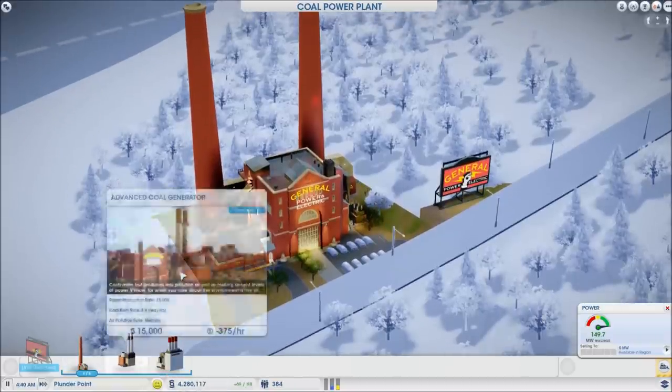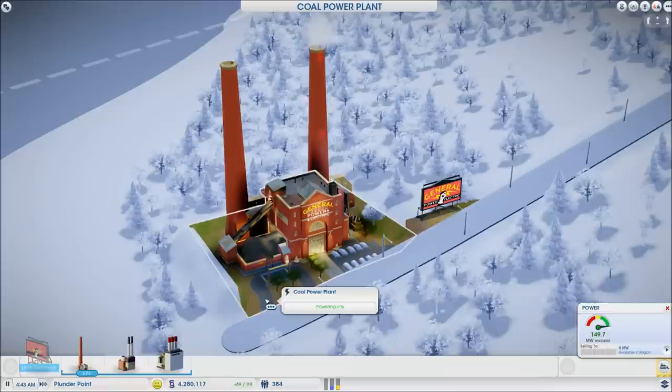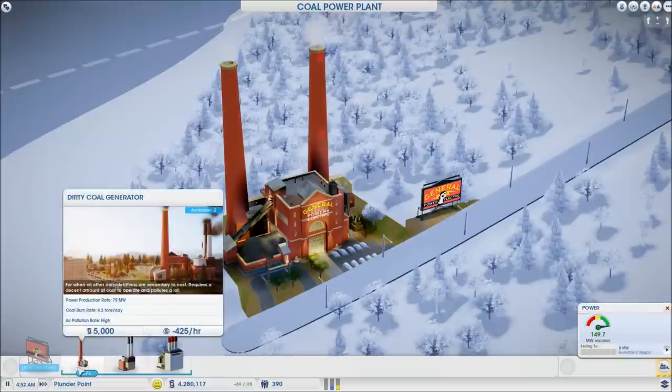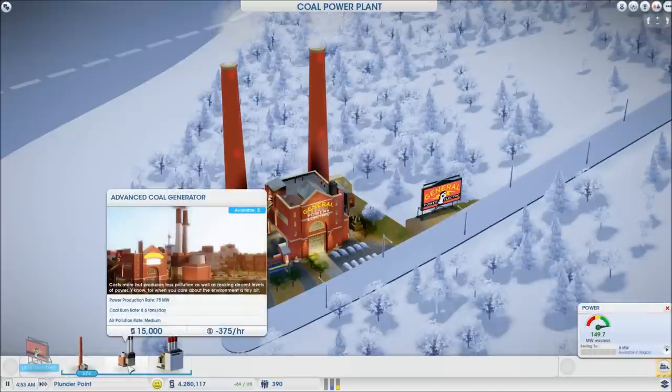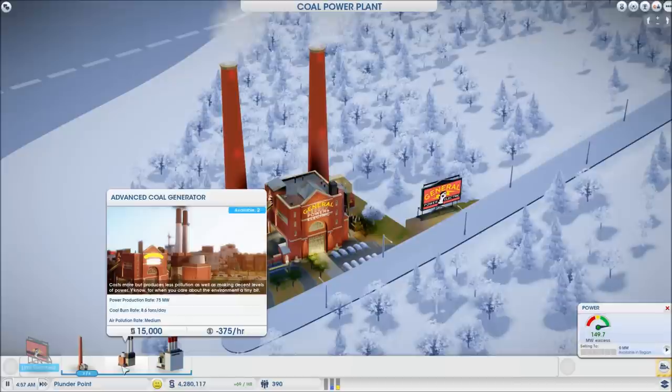There's also the advanced coal generator. Let's place the dirty coal first so you can see what it looks like — it's just like the one you start out with, so don't worry about placing it right away unless you have a huge city to power. The advanced coal generator produces less pollution. The burn rate is 8.6 tons per day and pollution is medium, whereas the lower one is high. So it does produce less pollution, but it burns coal at a higher rate.